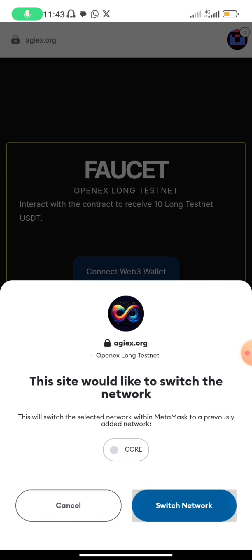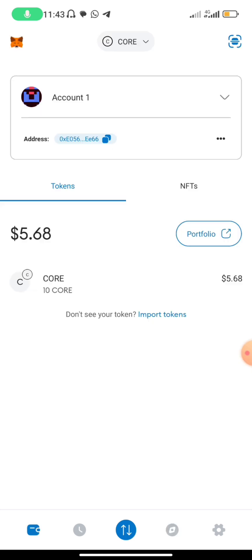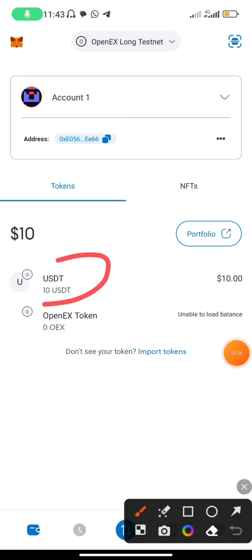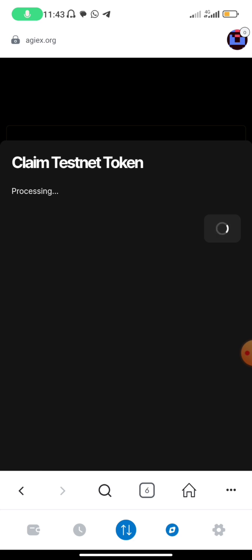If I want to claim another one again, they will ask for another gas fee. Let me claim again so you understand what I'm trying to say. They've already given us 10 USC. We've added our Open Ears network. Now we're trying to access another 10 USC, and they will likely deduct 0.001 CORE to give us another 10 USC.